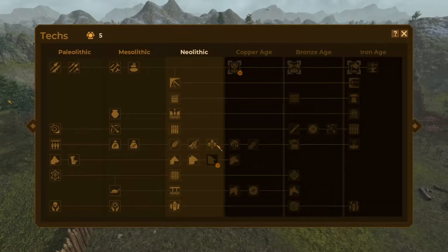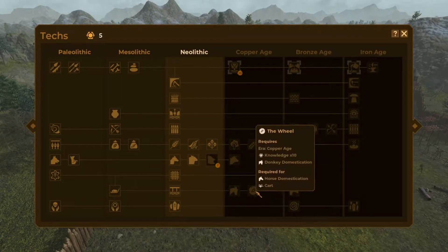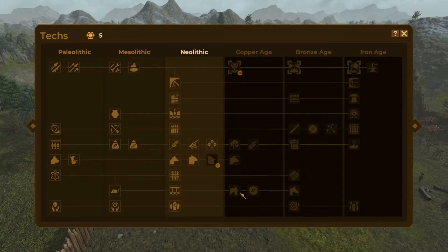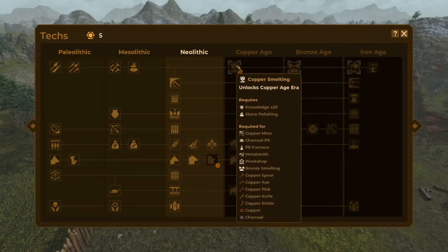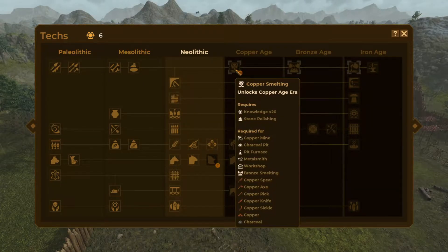So these walls have come along. Five knowledge points — we need 27 to go to the next era. And then it looks like we can get the wheels, that's going to be cool, we'll be able to get carts. We might push for that early on once we've got our iron. That gives us quite a lot as well, which is going to be great. We go to copper weaponry and we get charcoal.